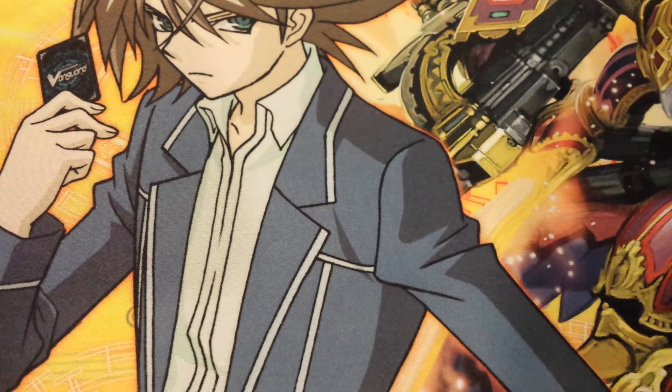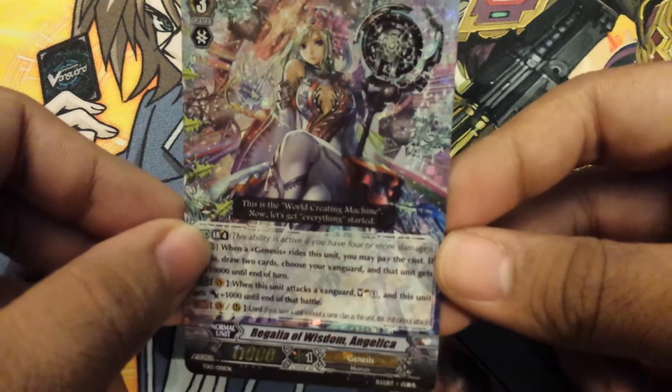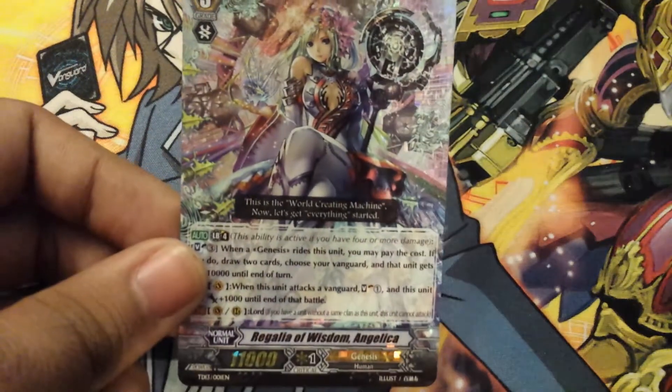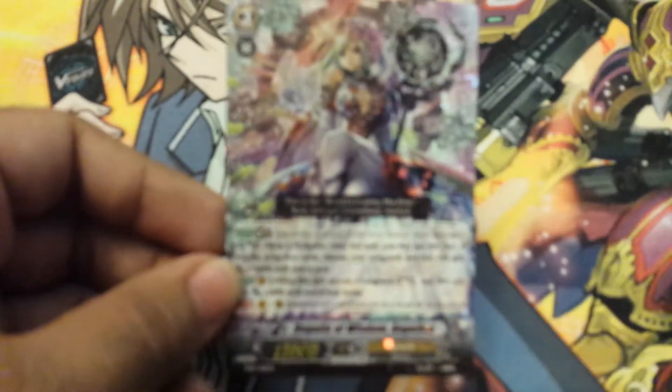Here's the second run-through of the deck. I did showcase the back of the playmat that you get in the Trial Deck, but I'm not going to do that right now. Alright, first thing you get is the main card, Regalia of Wisdom Angelica, which is the Break Ride. She's really good, I like her a lot, I like her picture and whatnot. Sorry, I think my nose is a bit stuffy.